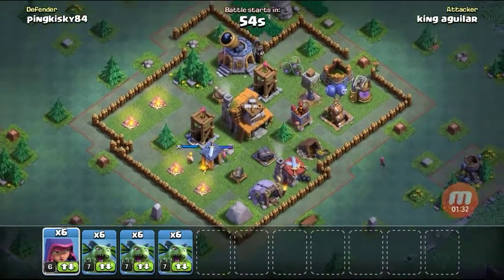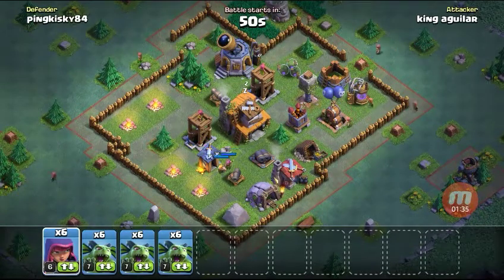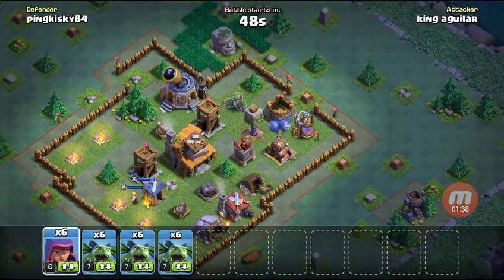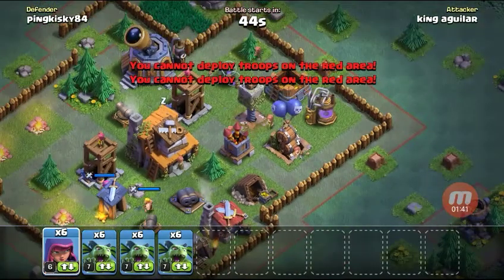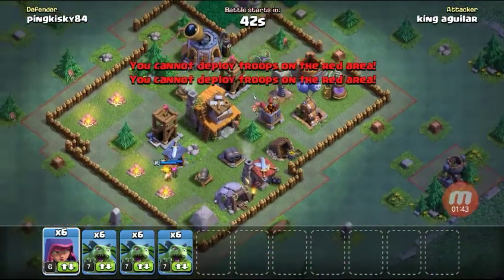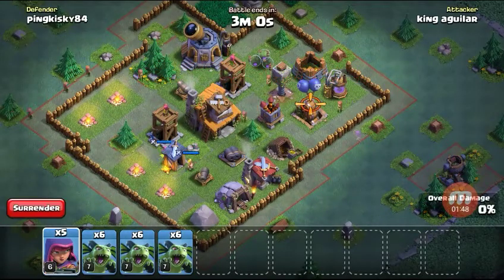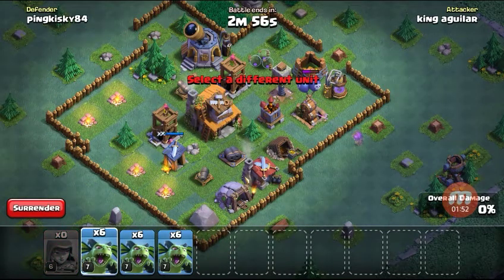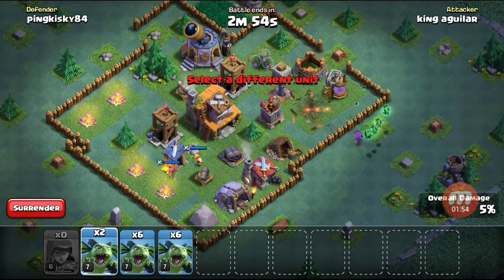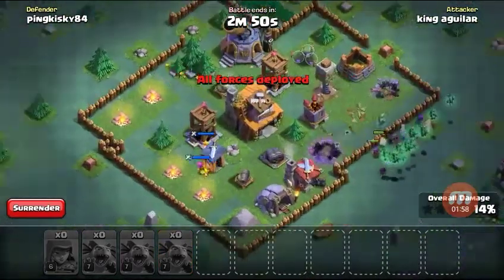I'm thinking about what to do online. Every time I do air attacks, what I do is use some archers to destroy the air defenses — the blue air defenses. After that's done, I just put all minions on. See, I'm attacking now and you can see a lot of minions raiding over here.